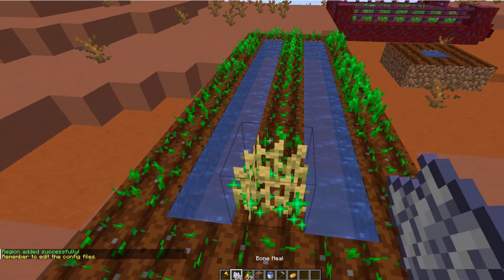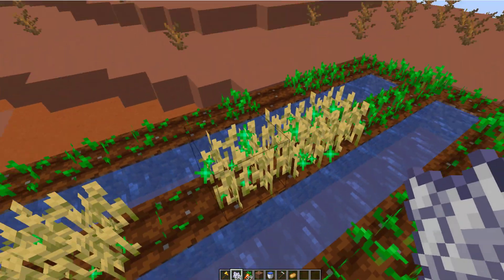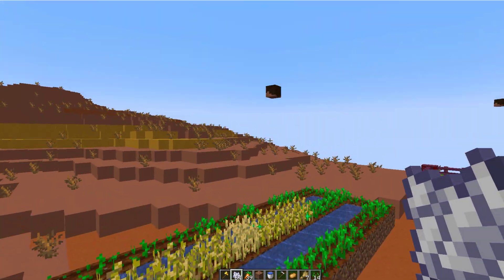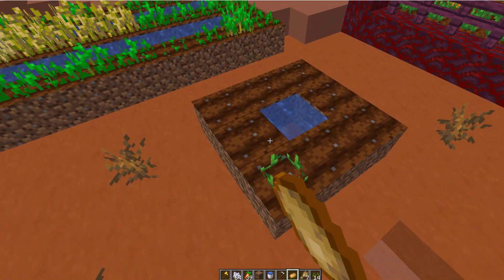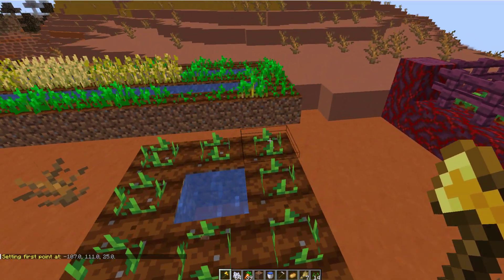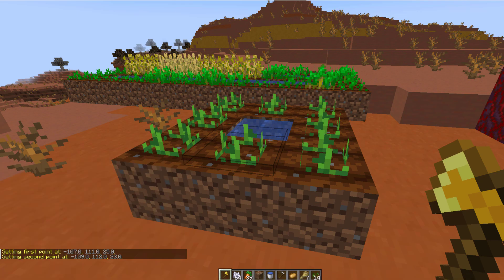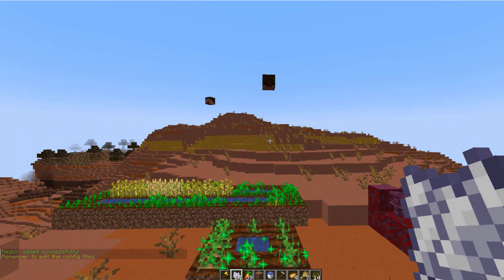Obviously once again it doesn't have the head on. I'm going to speed things up a little bit and whizz along adding bone meal to all of these, then destroy all of them, and then we can let the guardian get to work replanting them. That is how it would work. We can also do it for potatoes — I've created a really miniature one, select the two opposite corners creating a cuboid, then do /FR add region and this one's going to be potato. We can grow these, destroy them, and then they will be replanted by the guardian.